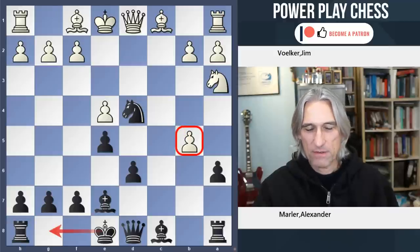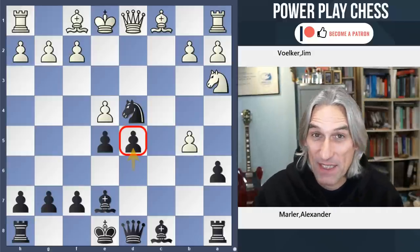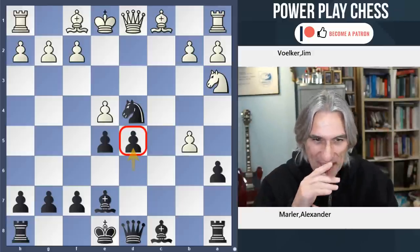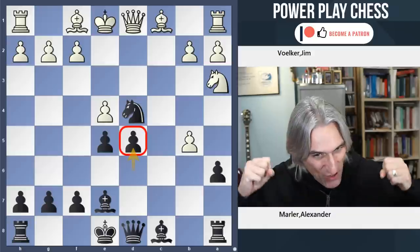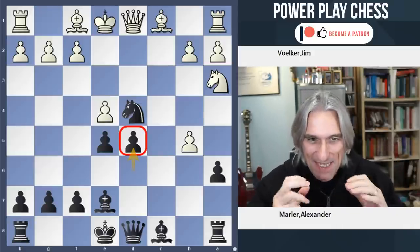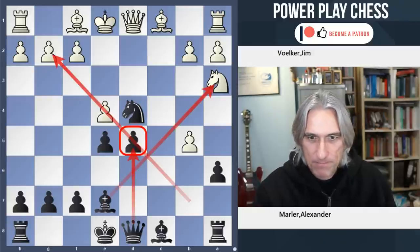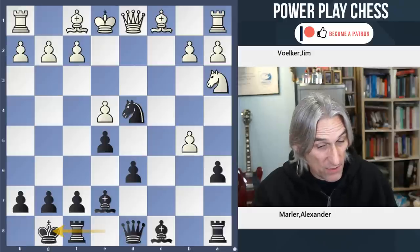Now here, Alex castled. I think I'd have been tempted to play D5 straight away — the classic theme we see all the time in the Kalashnikov: Liberation Station, I call it. Let's get on board that train and throw your pieces into white's position, because this just opens up the lines for black's pieces here. I think it's a good move already.